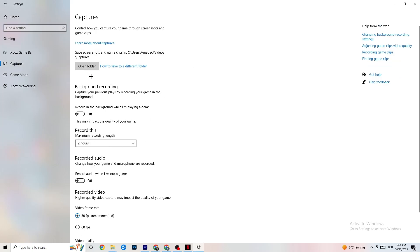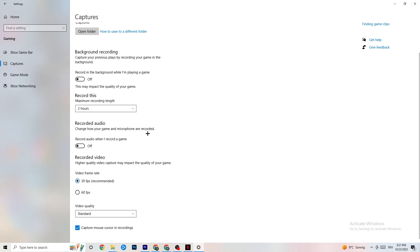Next, go to Captures. Go to Background Recording and turn off 'Record in the background while I'm playing a game.' If this is on, it's no wonder you're having FPS drops, freezing, or stuttering, because recording sucks a lot of performance — especially on low-end PCs, causing crashes and stuttering. Also disable audio recording. If you want to record, use another program like OBS — do not use Windows for that.